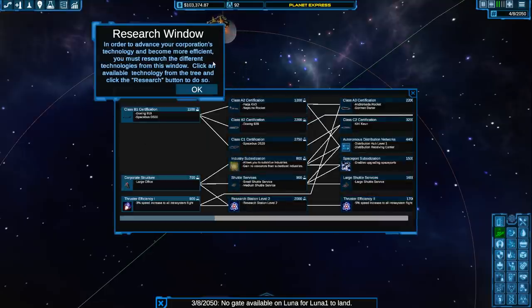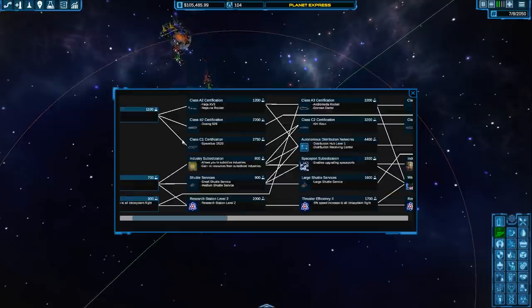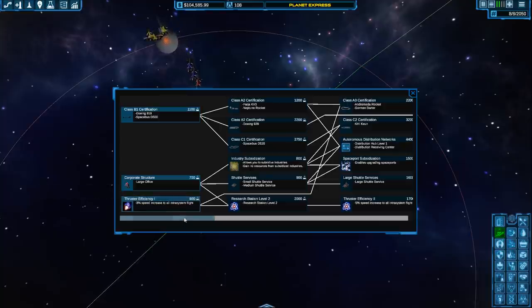Here's the research window. This is all new — in order to advance your corporation, technology must be more efficient. You must research the different technologies from this window. We do tech now. It used to be they just sort of popped up automatically. Interesting.